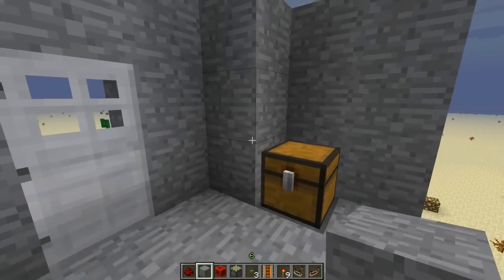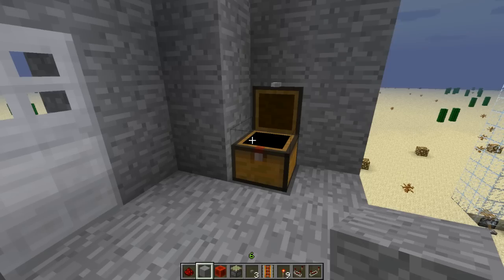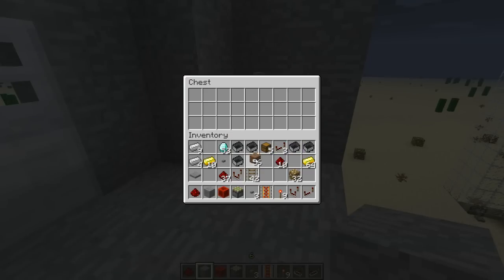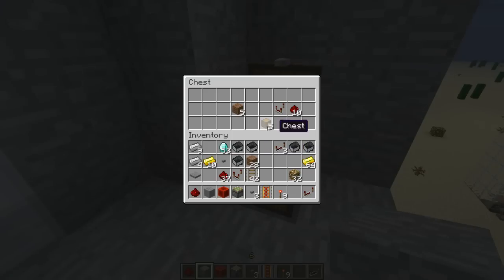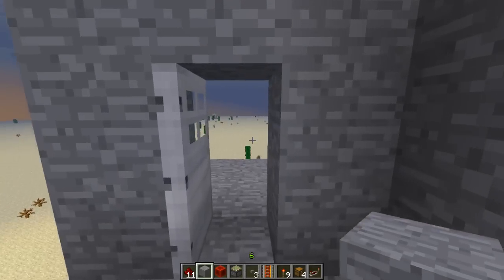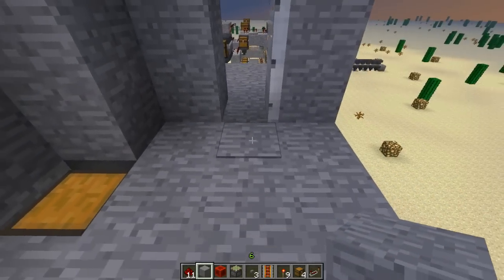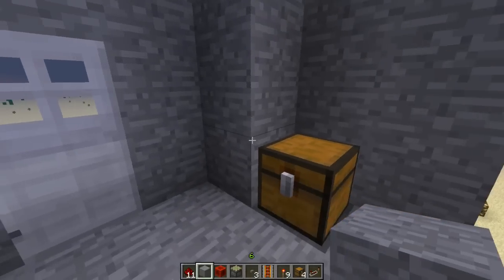Basically, how this works is depending on the items that you put in here, it will open the door. If I put just some random stuff in here, the door will not open. But if I put the right stuff in here — an iron bar and a diamond — the door will open. You come in, and that pressure plate will close the door.